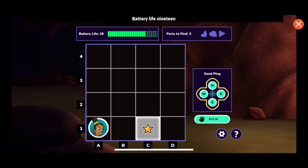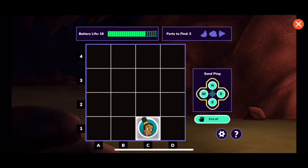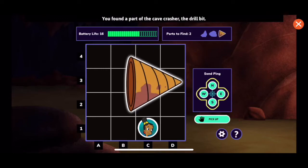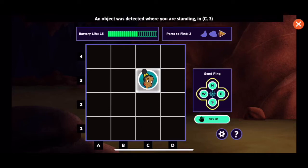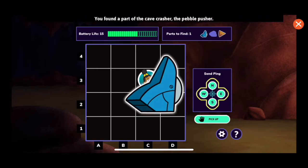Battery life: 19. An object was detected where you are standing, in C1. Your ping was blocked by an object. You found a part of the cavecrasher — the drill bit. Only two more parts to find. An echo is coming. An object was detected where you are standing in C2. You found a part of the cavecrasher — the Pebblepusher. Only one more part to find.